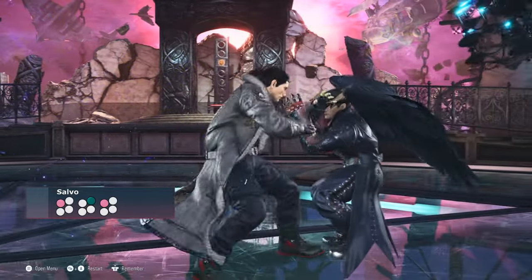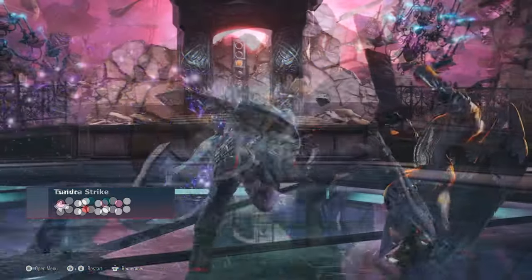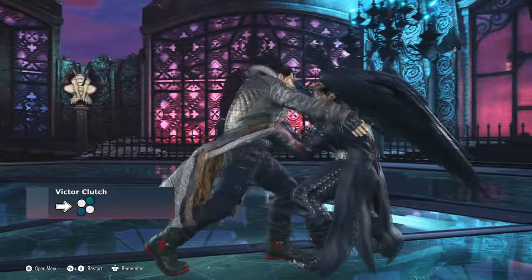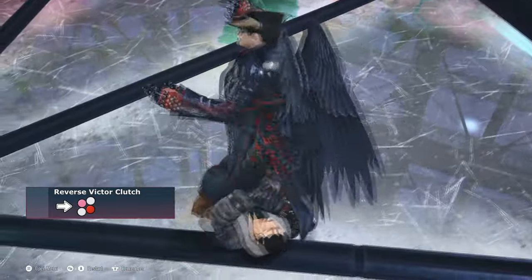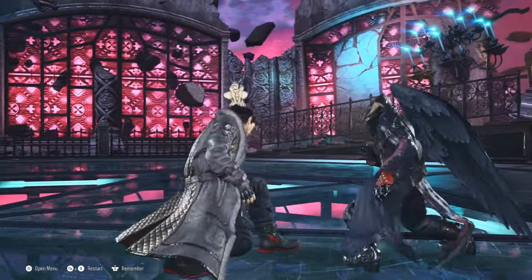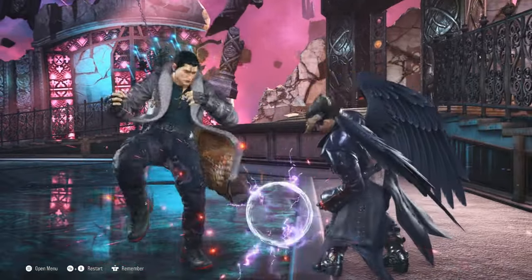If the opponent dares to contest Dragunov's plus frames, he can shut them down with Salvo and Tundra Strike. When the opponent is conditioned not to press buttons, Dragunov can apply his powerful throw game to break the opponent's guard. However, very high level players can apply the correct throw break by looking at the grab animation, in which case Dragunov has to rely on more conventional mixups, using lows instead of throws.